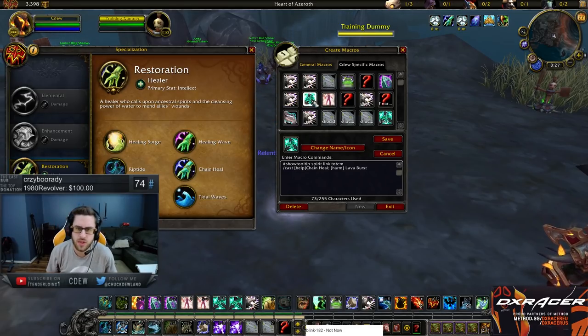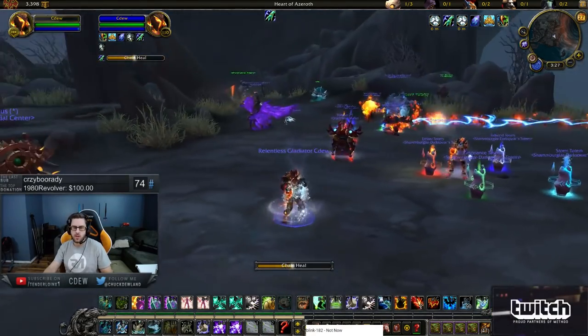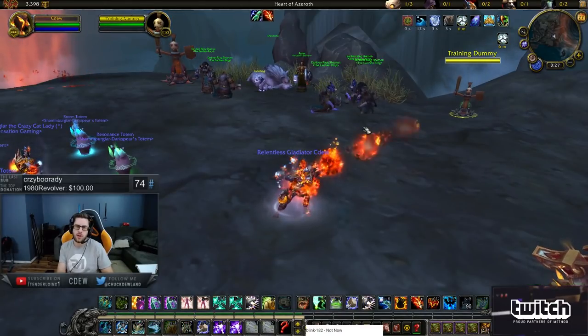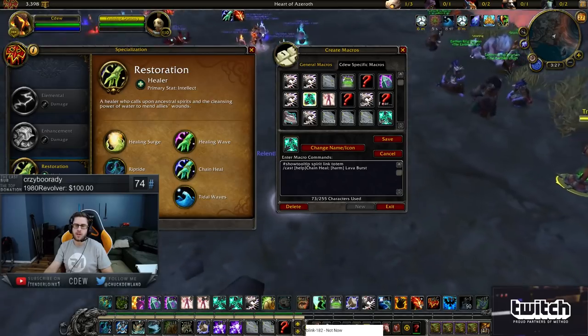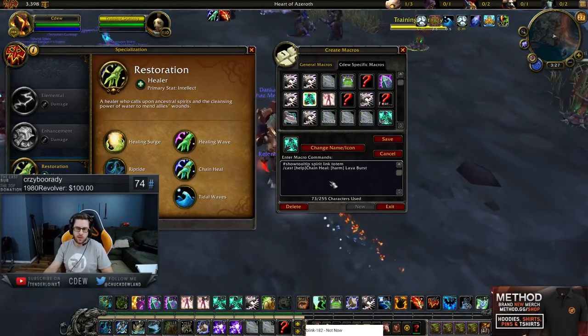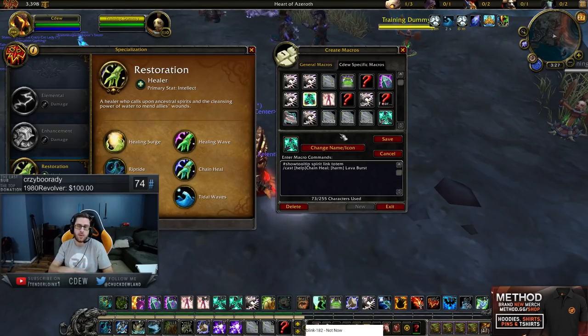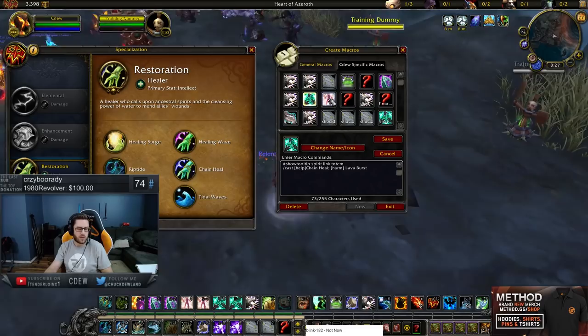This is the same situation as the last macro — it's a help/harm macro. If I target a friendly person, it's going to use Chain Heal. If I target an enemy, it's going to use Lava Burst. This was to save key binds back in the day before all the pruning, because I literally just didn't have enough key binds for everything. So I compiled two abilities into one button and saved key binds over time.